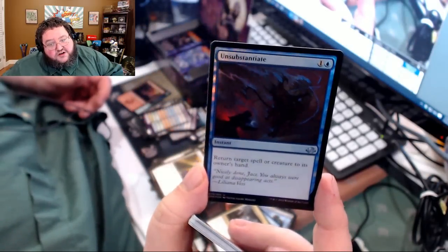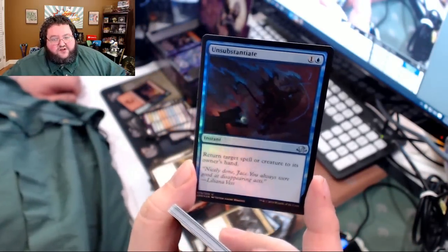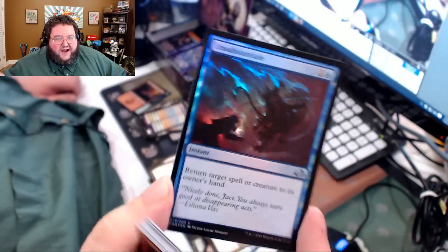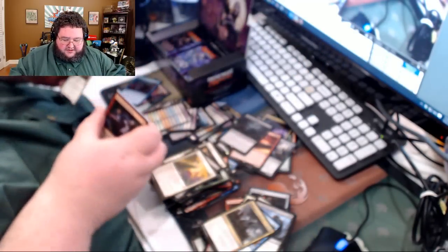There's a foil Unsubstantiate — return target spell or creature to its owner's hand. Basically it's a Remand on crack. I like this card. This is something blue should do. I don't know that it's going to see much play, but it might, because that's a lot of what blue should be doing.